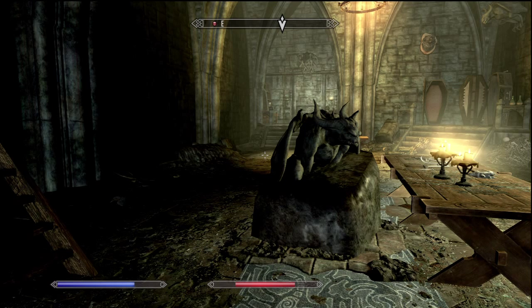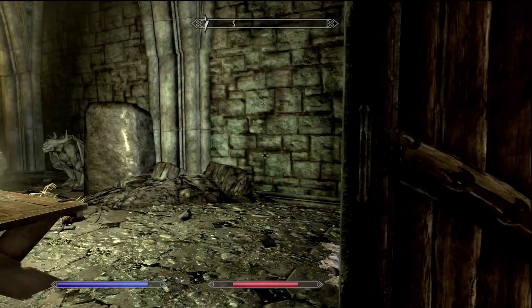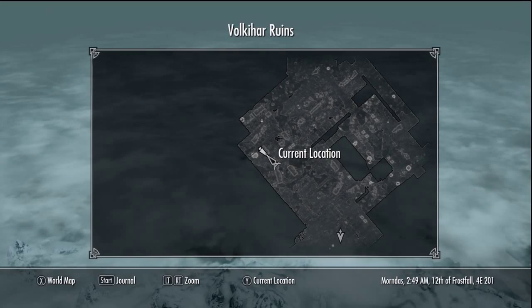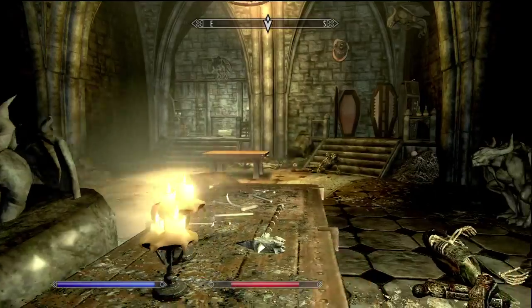I'm gonna be showing you how to get the Vampire Royal Armor. You can get this armor when you go look for the two other Elder Scrolls in the Dawnguard storyline. It's right here in the Volkihar ruins — try to match it up with your map.